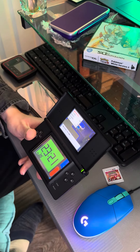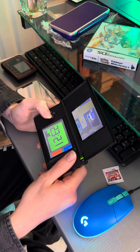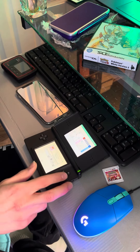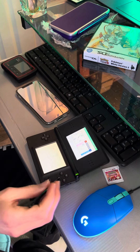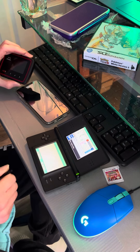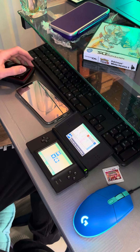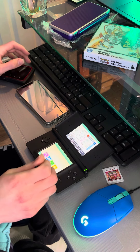I'm gonna show you with SoulSilver because I haven't gotten all the mystery gifts for it yet. I've already done it completely for HeartGold. Select 'Receive Gift' and then 'Gift via Nintendo WFC' — Wi-Fi Connection. Something connected — it'll be there. I'll turn this down so you can get the music.